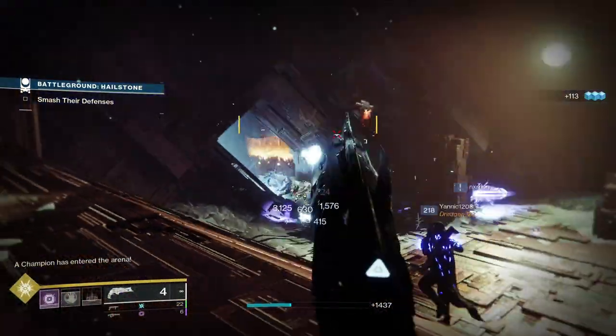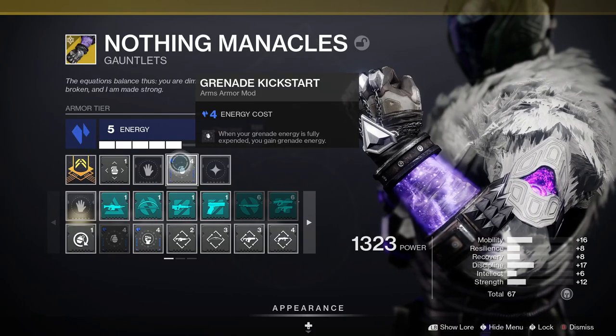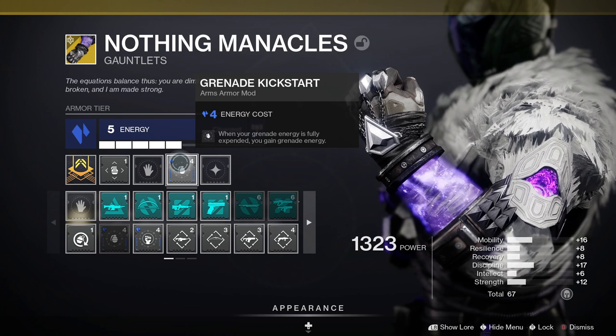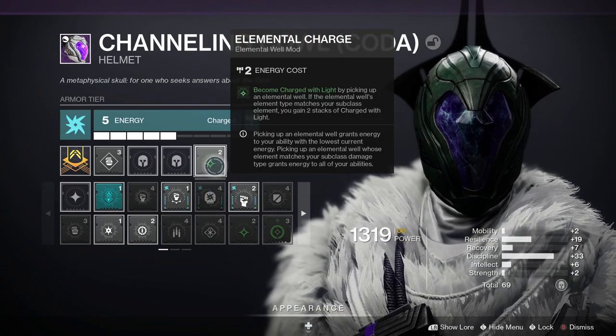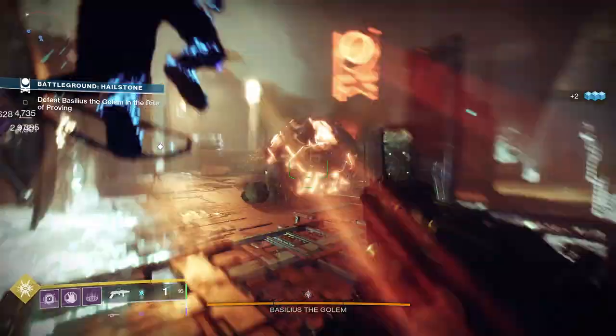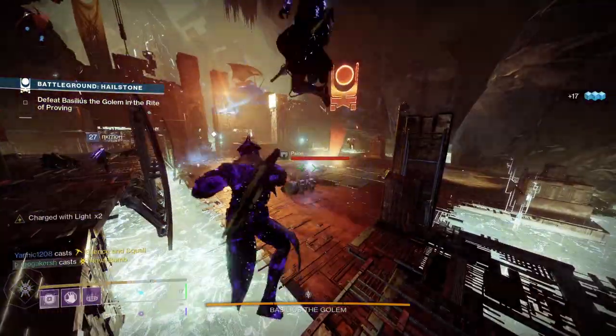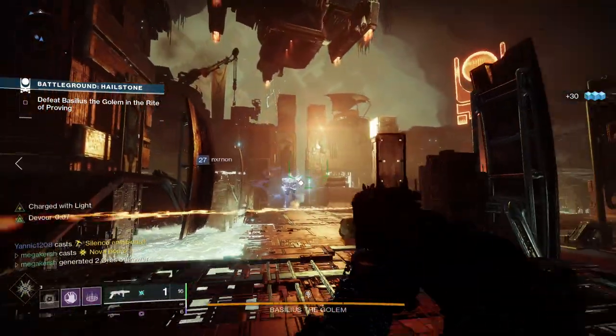Finally, let's have a look at the mods. I'm using Grenade Kickstart — when your grenade energy is fully expended you gain grenade energy. I'm using Elemental Ordnance — defeating a combatant with a grenade spawns an elemental well that matches your subclass energy type. Then I'm using Elemental Charge — you become charged with light by picking up an elemental well, and if the well's element matches your subclass element you gain two stacks of Charge with Light.